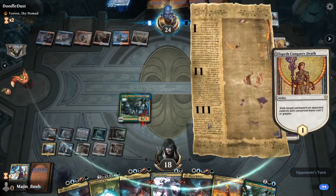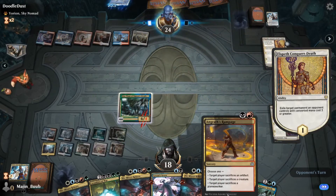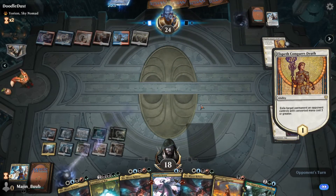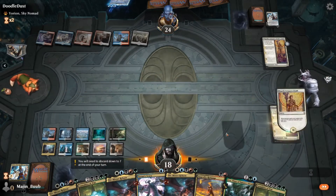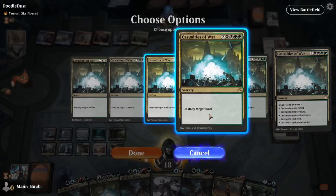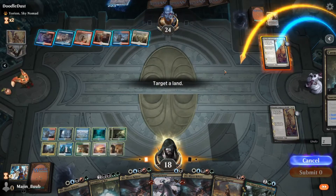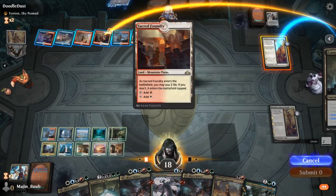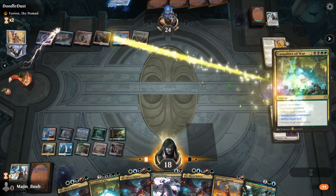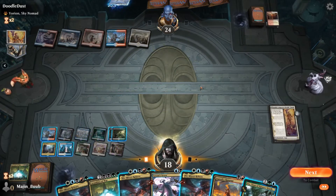I forgot to mention this earlier — he did ultimate one of his Narsets, so anytime he plays a non-creature spell I take two damage, but it ended up not really being too big of a factor. Maybe he probably should have left the Narset on the board so he could have just kept gaining the two life. But I think he thought he had it in the bag because he had a board presence that was just super strong at the beginning.